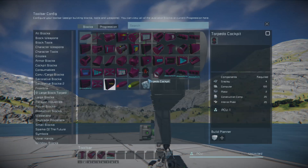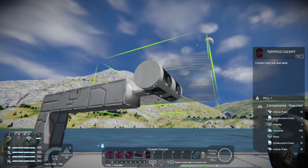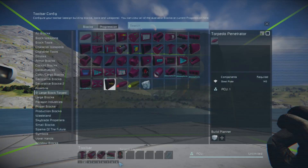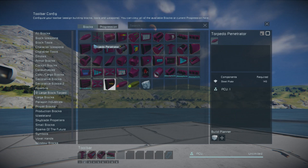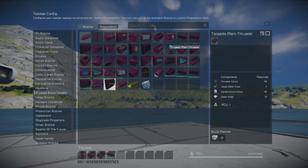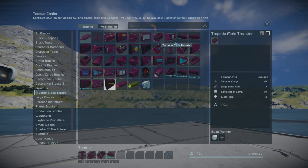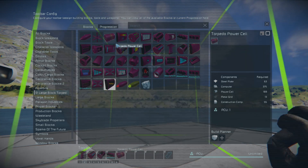From there, you have the torpedo cockpit — I've actually never used that. We also have the large one — we've got torpedo thrust booster, I've never really used it. We've got artificial mass block, and this is what I'm looking for — torpedo power cell. This is essentially a battery, a larger battery compared to what you get on the torpedo payloads.